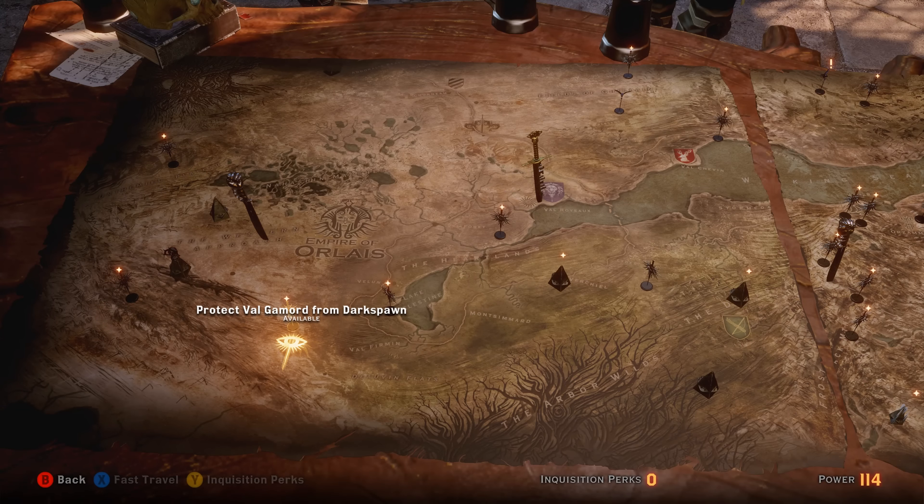Hey, what's up everybody? We're back today talking about tracking down the Griffon Robes schematic. This schematic is for a piece of light armor that was added to the game with the Trespasser DLC.